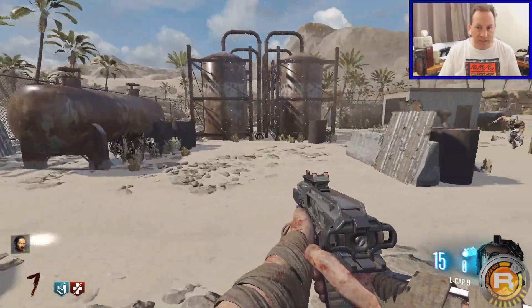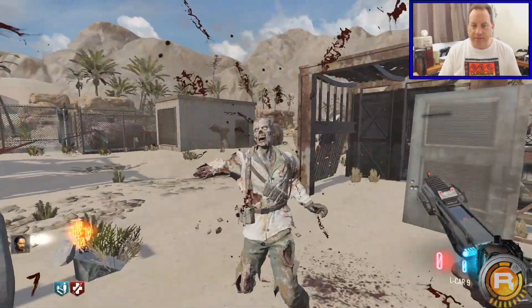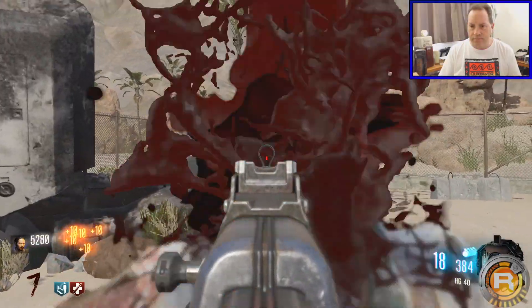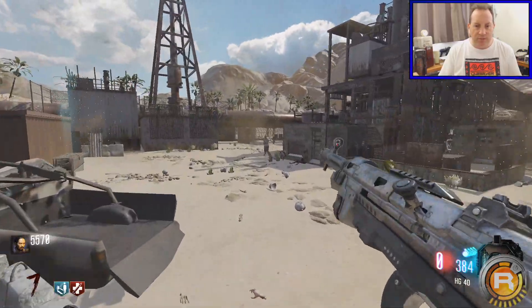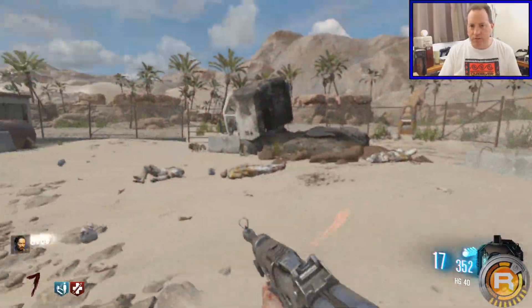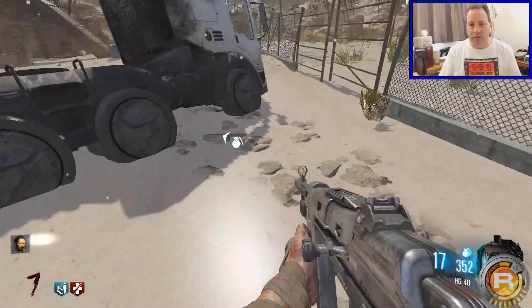I'm definitely missing something here guys. Mule Kick — unless it's not in the map. This definitely looks like it's just a standard box map. So if that's what the original was based on — I can't remember if Rust was a remake of an old Modern Warfare map or not. I truly don't know.